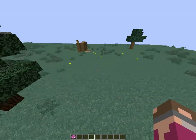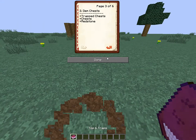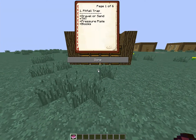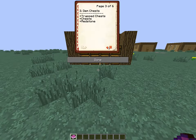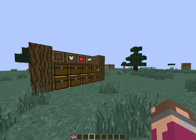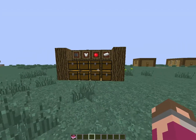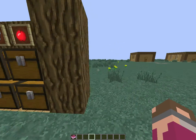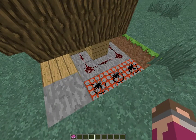Next, we have the chest trap. What you need is trap chests, regular chests, redstone, and TNT — I forgot to put that in. They think it's just a neat way of organizing your stuff, but what they don't know is that if you open a trap chest, you're screwed.